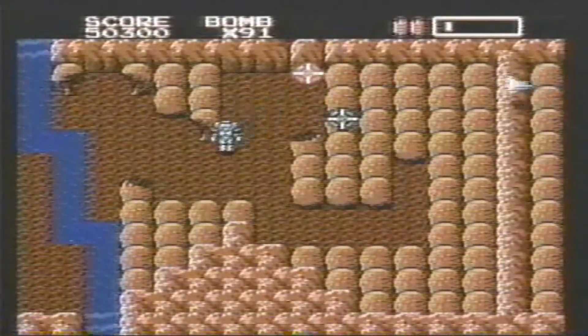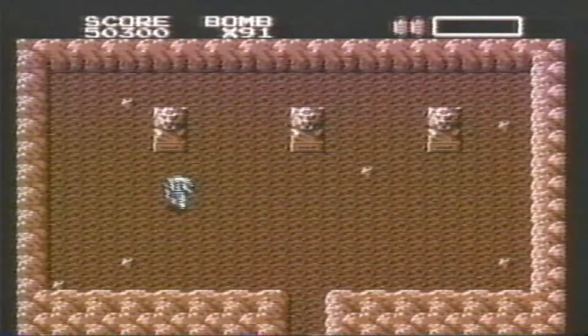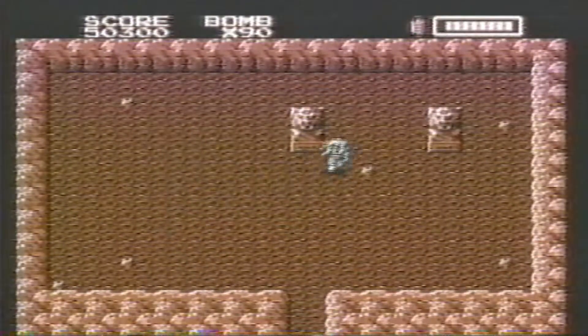Look at the top of the screen on almost any level for a room of idols. You have to bomb the statues in a certain order to receive anything, but these rooms are practically the only places to find lamps and megaton bombs.